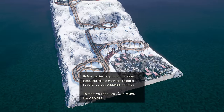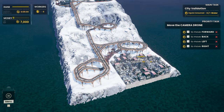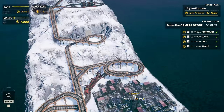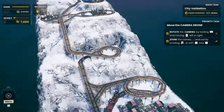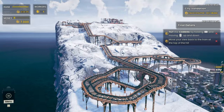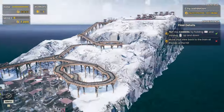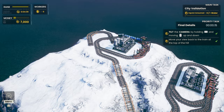Before we try to get the train down there, let's take a moment to handle camera control. Now we've got camera controls — hold space, zoom in, zoom out, shift and twist. We can use middle mouse to move around. The station will accept water and supply it to the adjacent city.